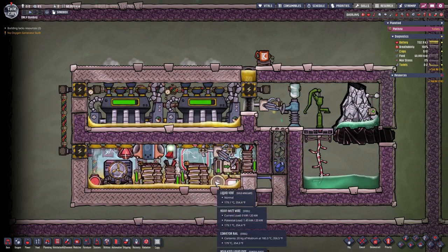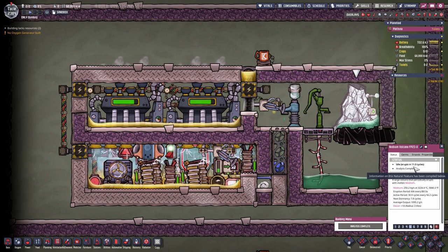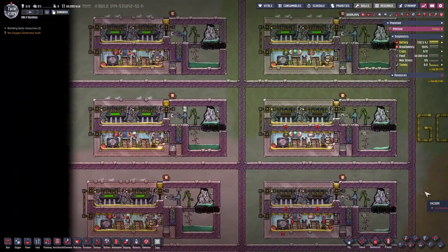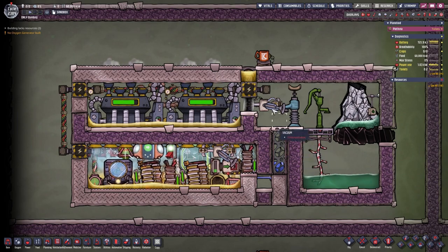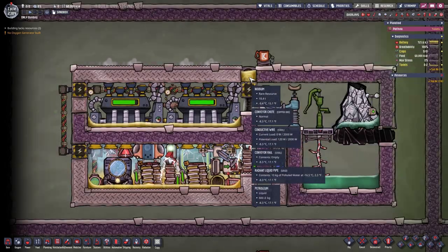Everything here is connected with a big power grid and is technically self-powered all the time, because you have so much stored heat energy and other energy in there that the idle period can be bridged without a problem. Even if it's dormant for a long time it starts again. Your autosweeper has to be on a second grid, as you can see here, so you can activate the whole system.